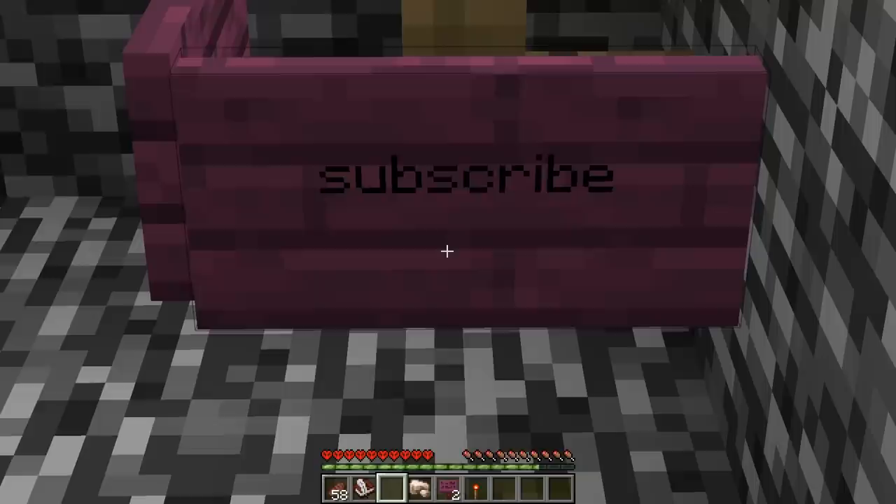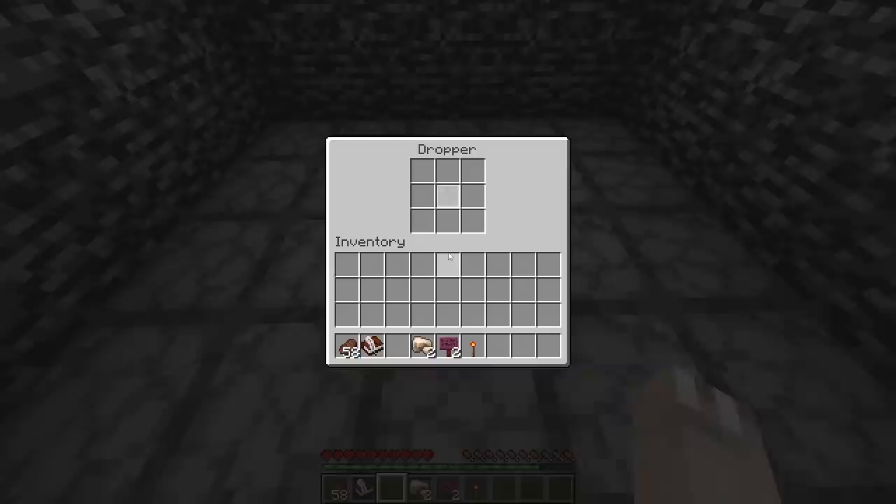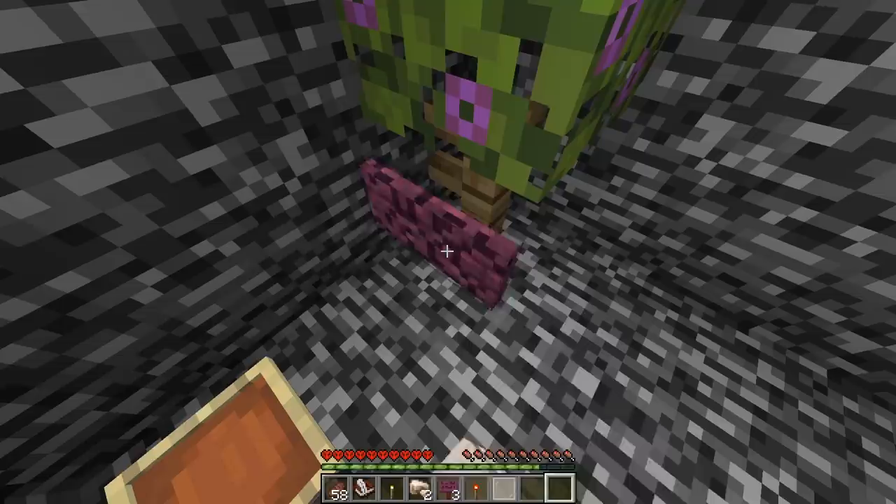On the other side of the glass wall were two signs and a piece of iron that I collected. I ran to the next room and noticed a bunch of droppers on the floor, so I looked through all of them for any hidden items. In one of the droppers was a pane of glass. I decided to go back to the room with the signs and the fence, and I collected both of them.